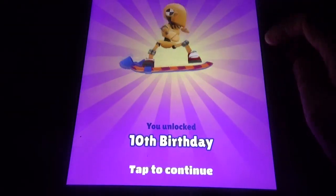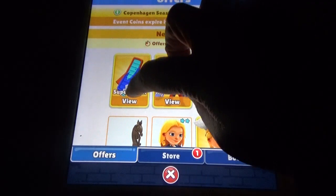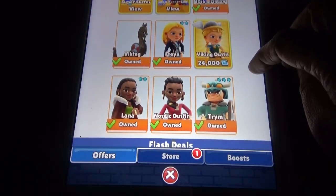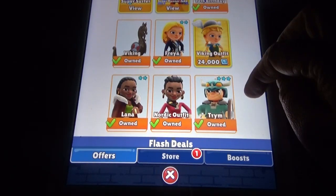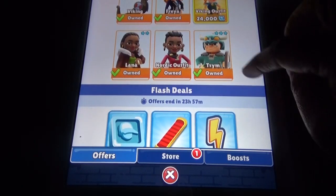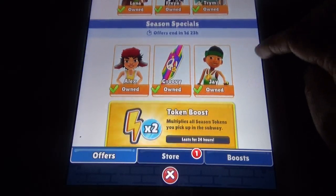The 10th birthday board — one will be free. You can also get the super surfer board. We have all these things: the Viking outfit, the Viking board — you can get those for event coins. I have all the characters already.